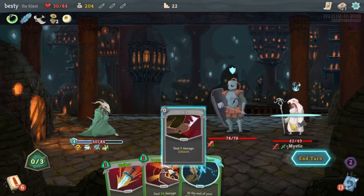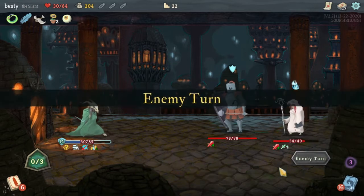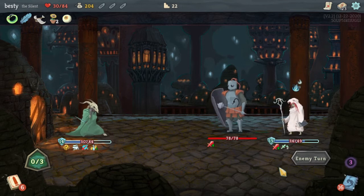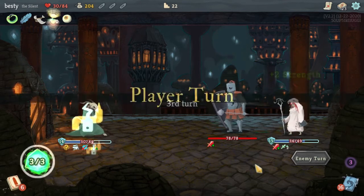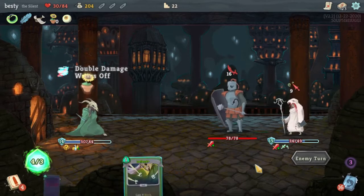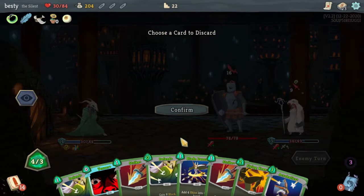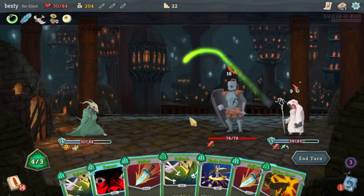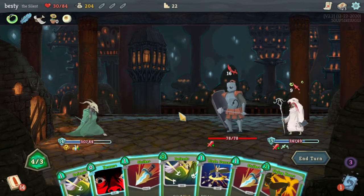All right, we're slowly going to whittle this dude down — it might take centuries, but we're going to do it. Like I said earlier, Tools of the Trade will help us filter out garbage that we can't cast at all, to hopefully get zero cost cards and stuff like that. All right, I do have to discard a card. Acrobatics costs three — don't think we'll be playing that.